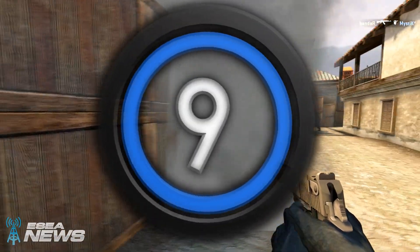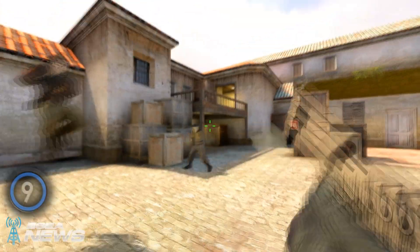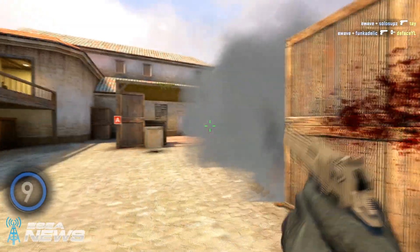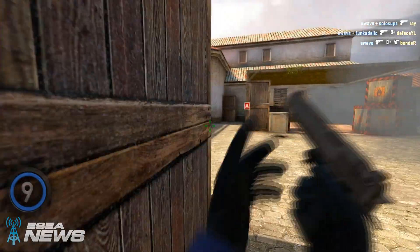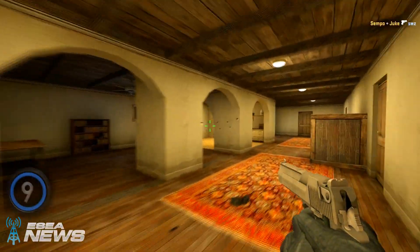Now number 9 is going to be E-Wave with the Deagle here on Mirage. This is pre-update with the Deagle, and he's still able to fire off some nice shots — getting three very quickly, then getting that fourth one with a crazy flick, and then hunting down the fifth one in apartments. In the end, he finishes the job for the ace.